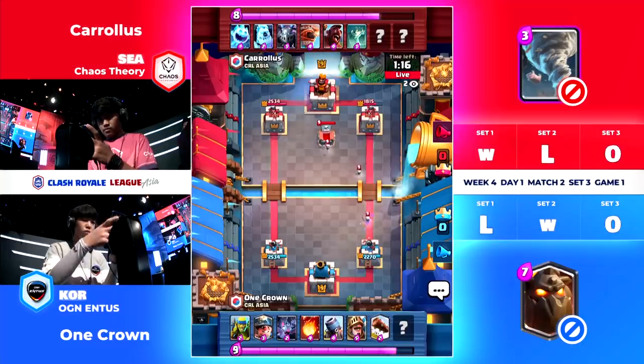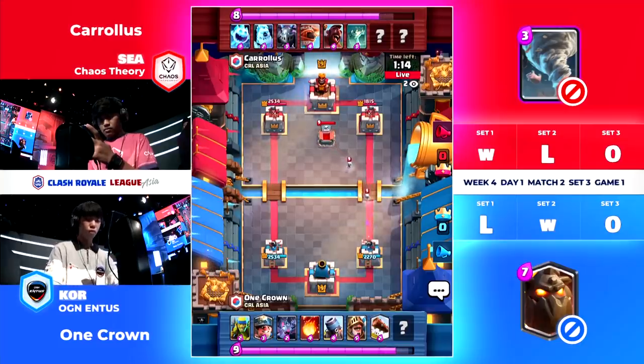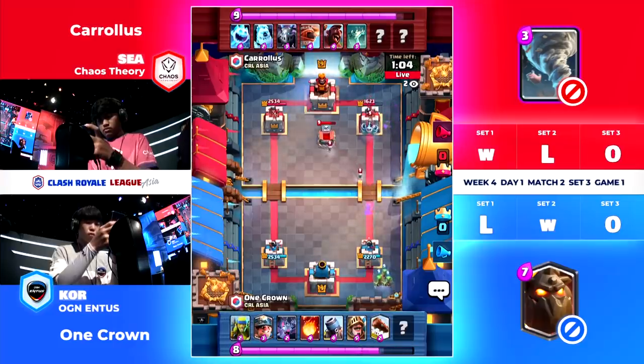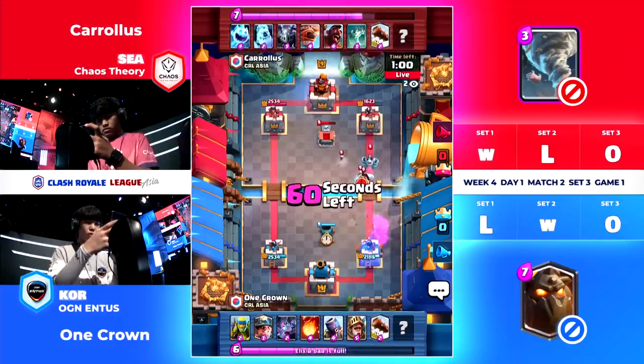The Prince is definitely not going to be the winning condition from him. The Prince is definitely more of a defensive unit here — let something lock onto the Mortar and then let the Prince clean it up if possible. Good Mega Minion placement again, no delay between when it starts taking its swipes onto the Miner, but the story of the game so far is actually the Miner — it is doing most of the damage here to Carolus's Princess Towers.